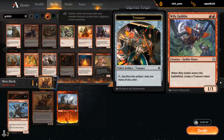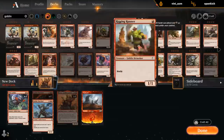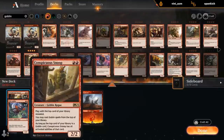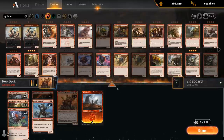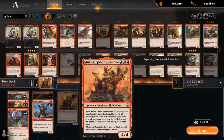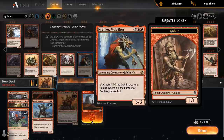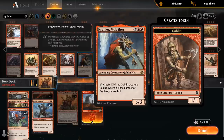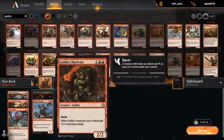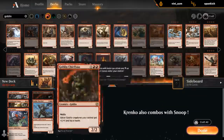Wily Goblin makes a treasure token when it enters the battlefield. And then Snoop is nice card advantage. We do care about the number of Goblins, so Instigator still seems quite good — great with the Chieftain and helps pump Muxus an additional time. Krenko is going to be good too, especially with those Instigators giving us additional Goblins. It's also great if we find one of our haste Goblins so we can activate it right away. It has natural synergy with Chieftain and Warchief.